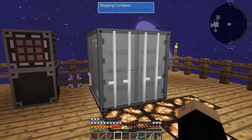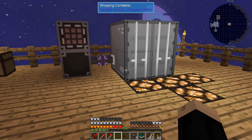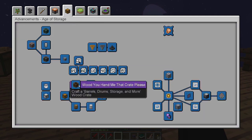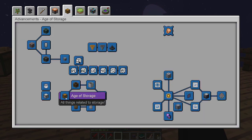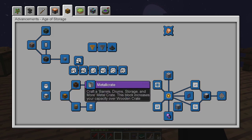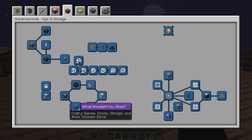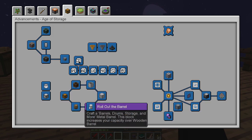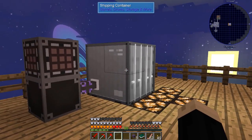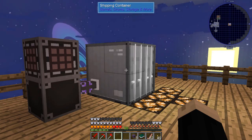That's all that's really required to use those different shipping items. If you go into your advancements under the age of storage, you'll see that there are advancements for creating a chest, wooden crate, metal crate, and shipping container — same with the wooden barrel, metal barrel, and shipping container. It all works kind of the same process. Of course, the barrels are used to hold liquids whereas the crates are used to hold solids.